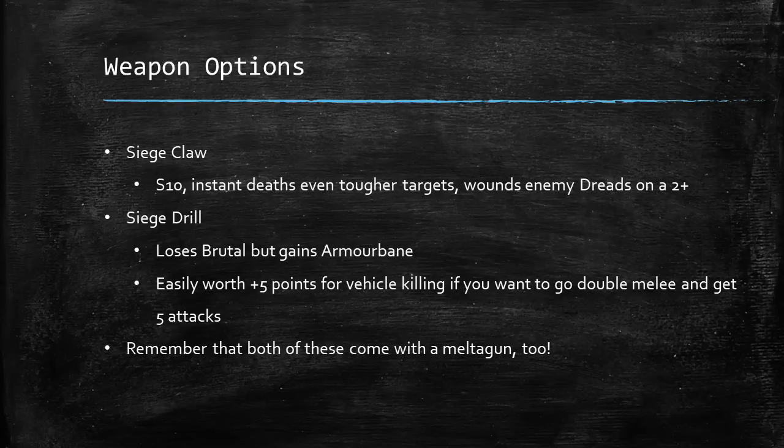If you've got a Siege Claw in the other hand for double melee, you want to get 5 attacks. You'll still use the Siege Claw with its Brutal on most things, but the Siege Drill gives you the option of killing vehicles too — a pretty cheap upgrade for 5 points, although you could skip it if you really needed those points. Remember that both come with a Melter Gun as well, which, although very short range, is certainly nothing to be sniffed at.